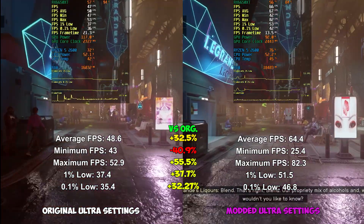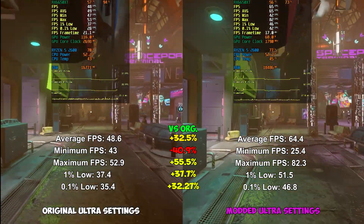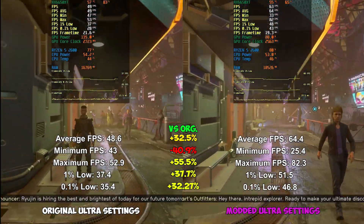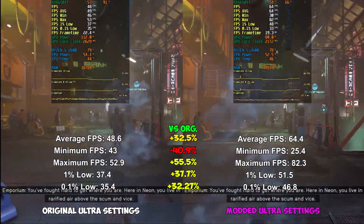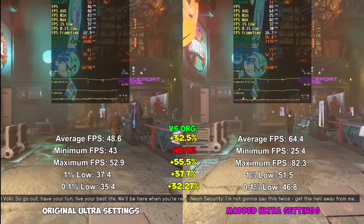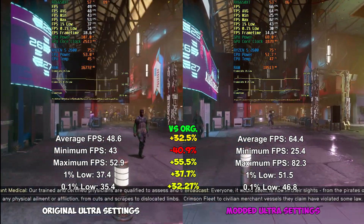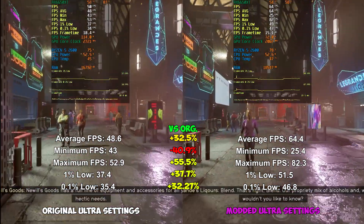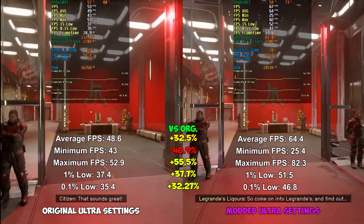In Neon, the modded version performed massively better than original settings in basically every way. Average FPS was 32% higher. Minimum FPS was 41% lower. Maximum FPS was an astonishing 55.5% higher on mod than on original settings. And even more importantly, 1% and 0.1% lows were higher by 37.7 and 32.3%, respectively. Again, the only downside of the mod is that very occasionally there's a significant stutter which drops the minimum frame rate so much below original settings. But aside from that, the modded version ran significantly better than original and felt a lot smoother.